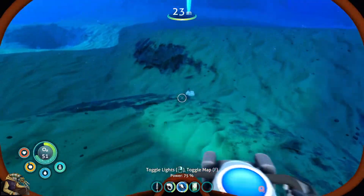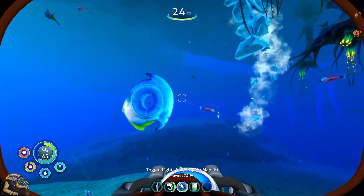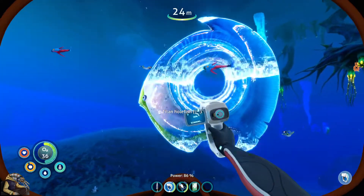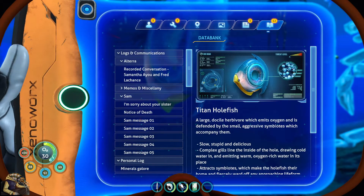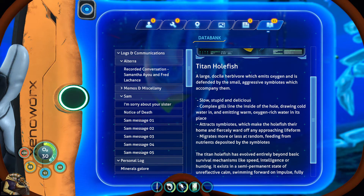Oh, that's salt - let's just take a bit. We're on Twitch, that is the biggest salt mine. Oh my god, what the hell - these things drop and - titan hole fish! I like you, can I have you as a pet? Seems pretty docile - a large docile herbivore which emits oxygen and is defended by small aggressive symbiotes which accompany them. Slow, stupid, and delicious. Interesting - you should never write that in a scientific review.